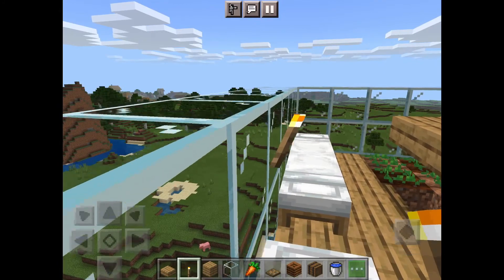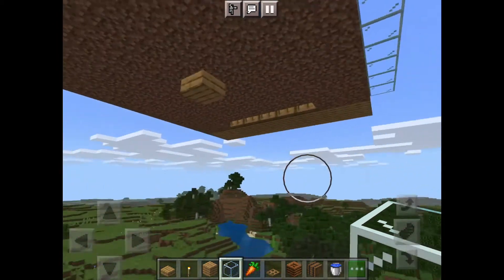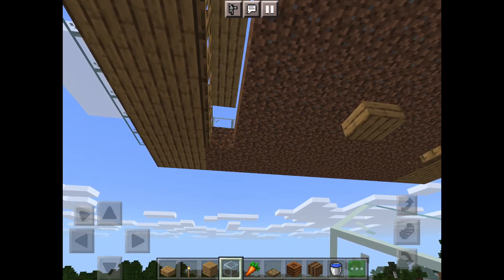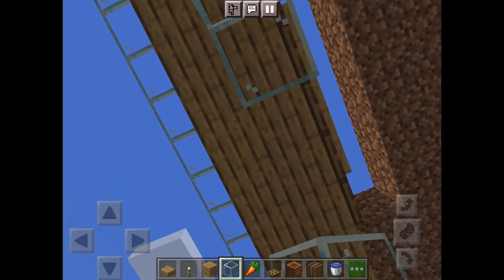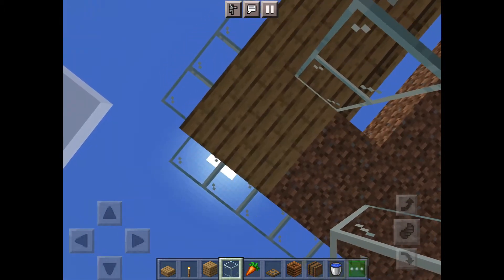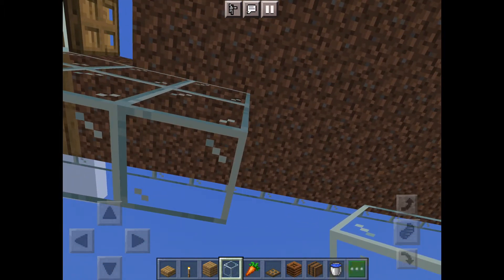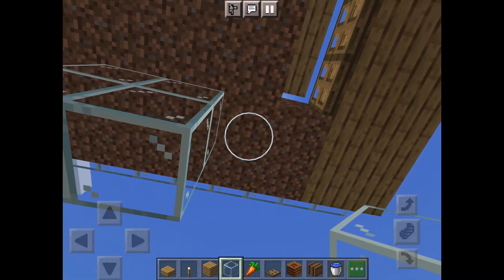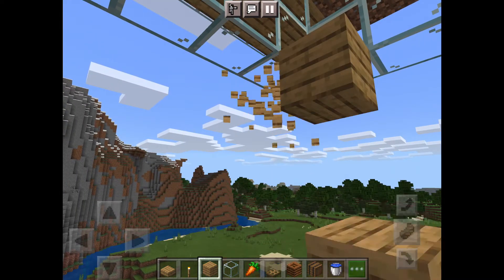Light up the entire inside area so no mobs can spawn. Now we need to build the collection chamber. If you were building on top of a mountain you might start with the collection chamber first, but this way I start with the top. Build a U-shape out of glass two blocks down — you can use any block. It'll be five blocks wide and nine blocks on each side. On each long side, go four blocks, leave one block in the middle, then four more blocks — same pattern on the other side. Fill in the floor the same way.